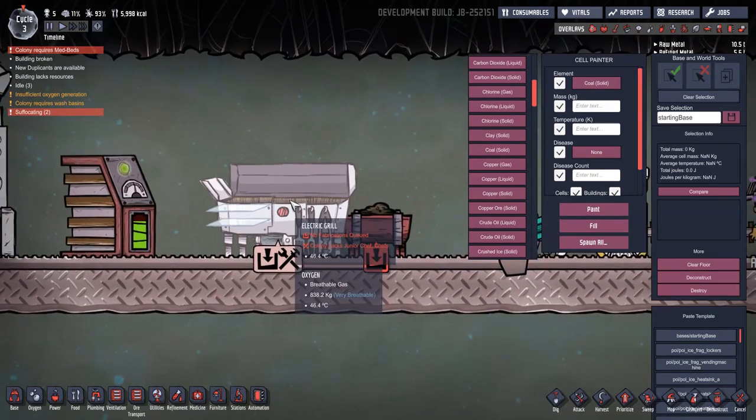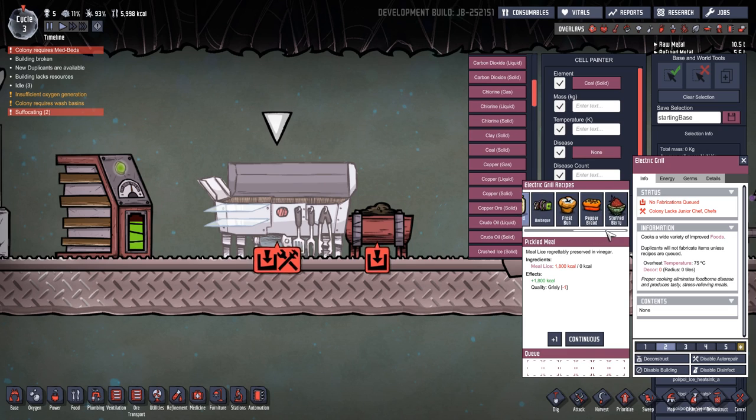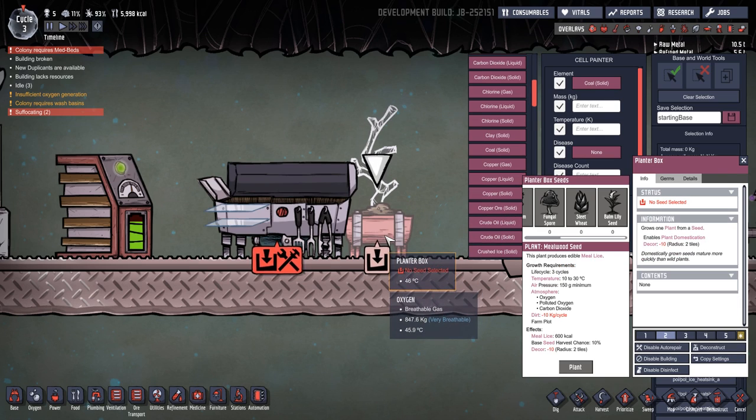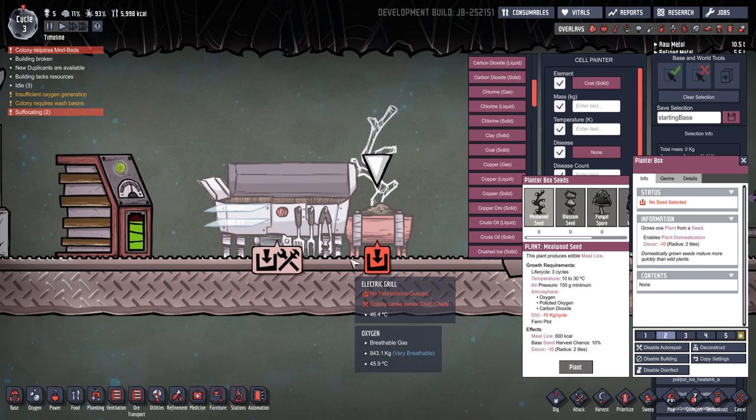I've put the electric grill here — obviously that isn't new, but there's been a lot of changes to the recipes and how much food you get. Food has really changed. I've also put this here to remind me: you will no longer be constantly living off of mealwood. They've changed what mealwood needs — it needs fertilization, you need farmers and jobs. We'll get to that in a moment. Another huge change to the game — this is game-breaking but game-changing stuff.